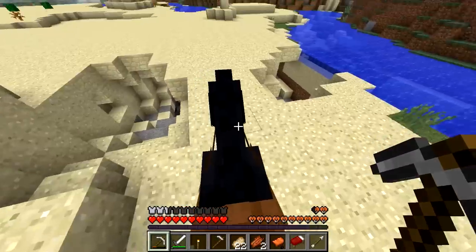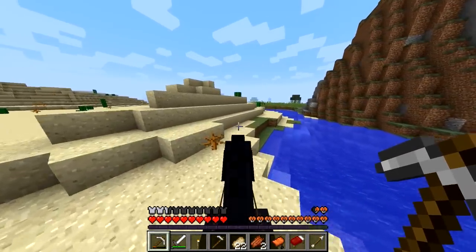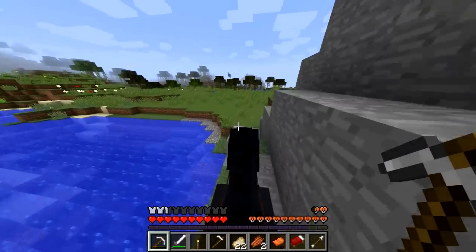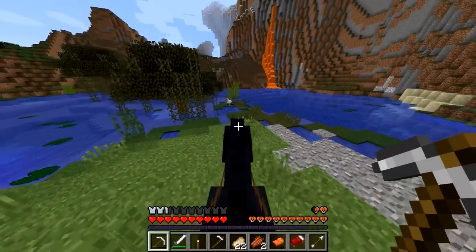Oh, it looks like there's a little cave right here as well. It could be a fake cave. Some cows around here. Oh, there's a plains biome over here. What is this? Oh, this is not even plains — what do you call this? Marsh? Oh. There's lava coming out of here. There's a lot of stuff around here, I like it.